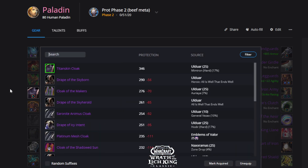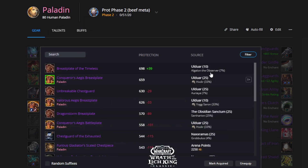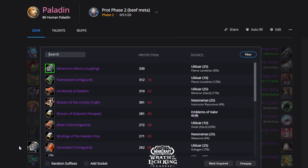Your best-in-slot cloak is Titan-skin Cloak from Mimiron hard mode 25. Your best chest is the Conch chest, which you can get from emblems or off Hodir. Best gloves come from Flame of Leviathan 25-man.